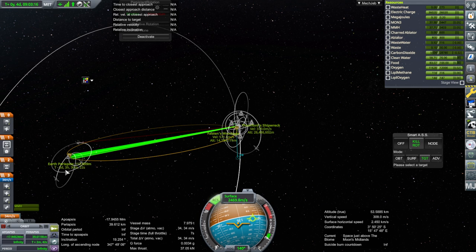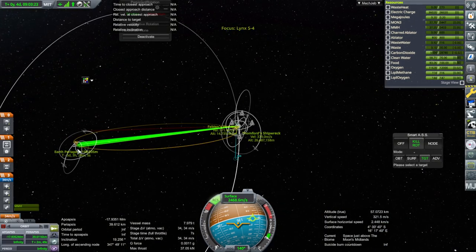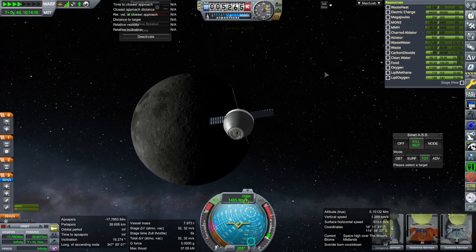It looks like we'll only just be running out of water when we get there - five days three hours right now and we run out of water. Not too long without it. Going for 60 kilometers periapsis, and we are departing the moon. And there goes the moon as it recedes away - trying to find Earth. There's Earth.